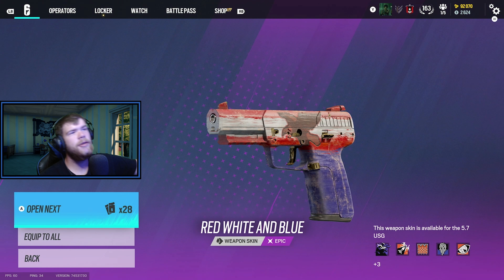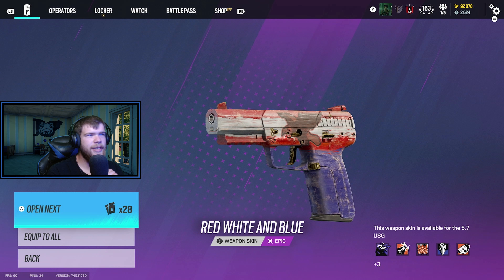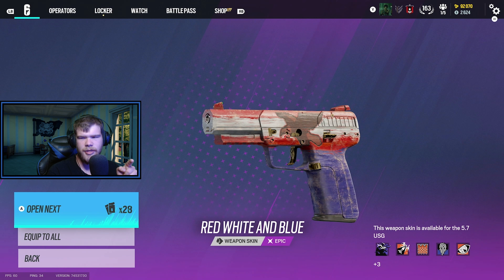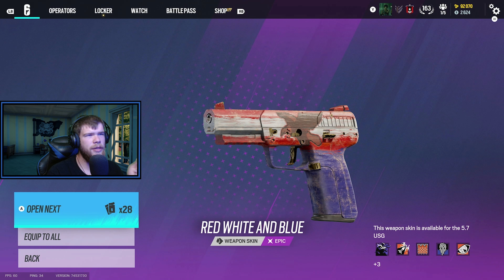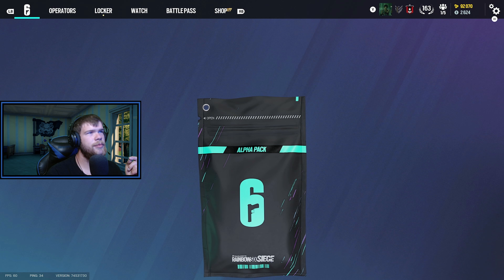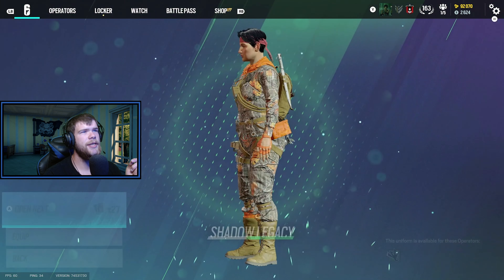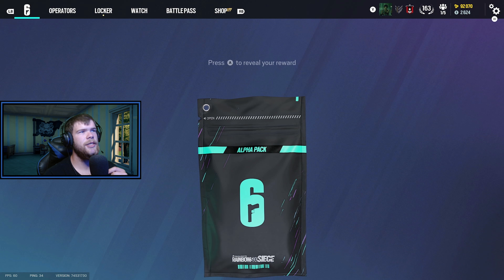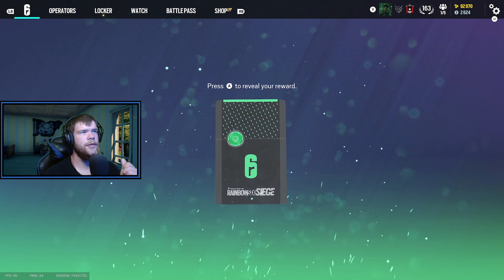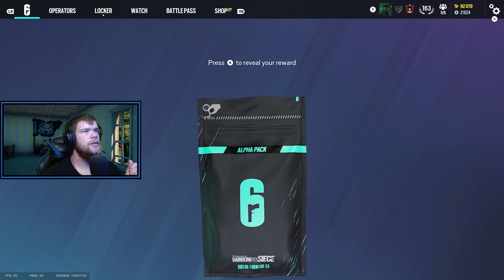Another purple — I got the hat, I can't think of the name of it. Another purple — Black Ice? For someone? I was about to say I think I have this. That sucks, that really sucks. I was actually hoping to either get that Black Ice or DK-12, so that sucks even more. Bone Fragment — okay that's a weird one. I'll still take it though.